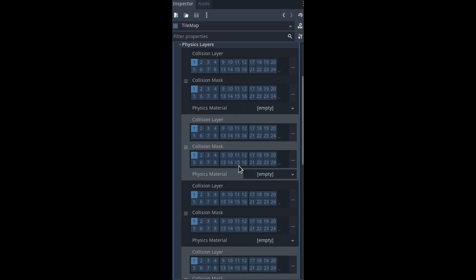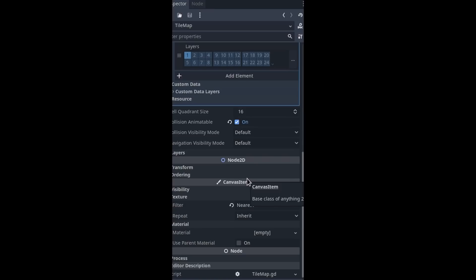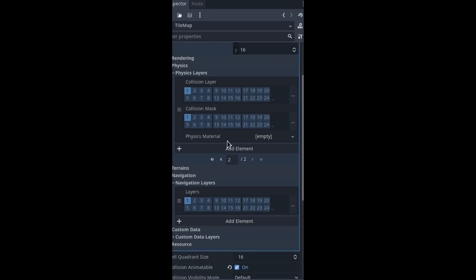You can easily add, remove, and reorder layers in the Inspector. This will most likely be the last progress report before the 4.0 alpha, as there are tons of bugs to fix.